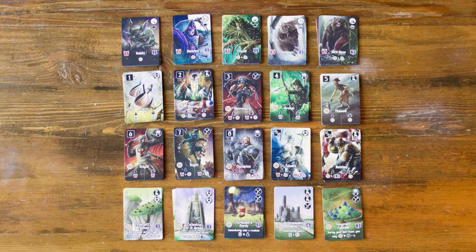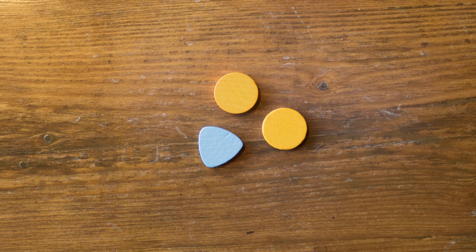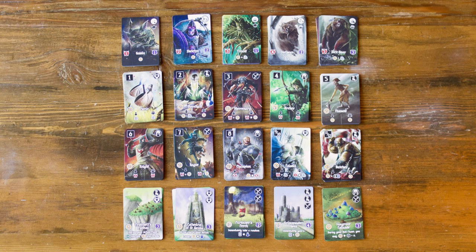After the grid is set up, give each player one starter peasant card and one starter knight card to begin their city, and one starter reference card. Then give each player two gold tokens and one magic token. Shuffle all the duke cards together and deal two to each player. Players will secretly choose one of those two and place it face down in front of them. The duke cards give players secret objectives that they'll score at the end of the game. Randomly choose a player to go first and the game can begin.